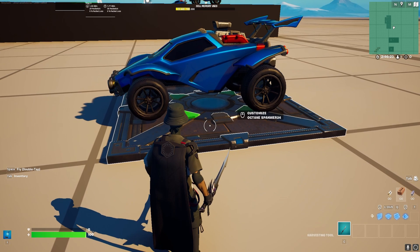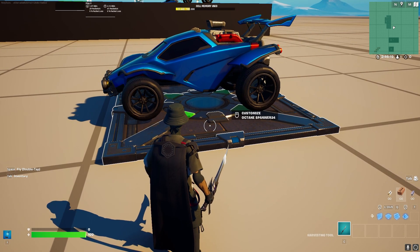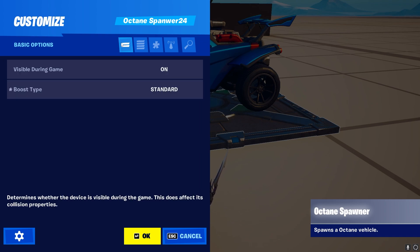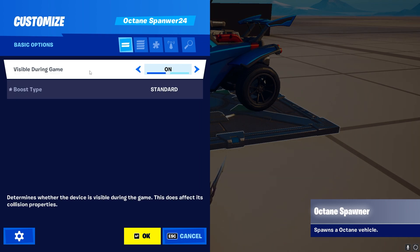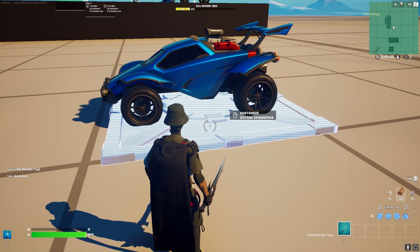If you want to have a quick look into the settings of the device, all you have to do is click on the plate and use the customized Octane spawner setting. In here you will be greeted with the basic settings first. The first setting is 'Visible During Game,' and this is only referring to the plate under the Octane, not the Octane itself. So if you turn this to off, it will basically hide this plate, which is very helpful if you do not want it visible in your map.